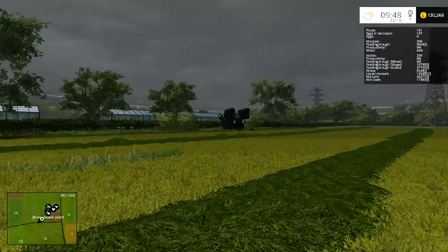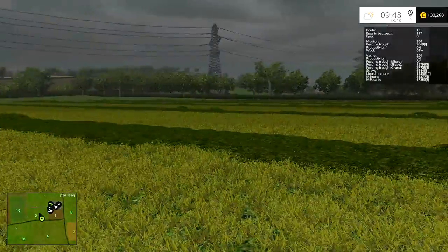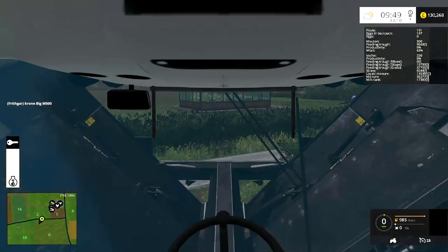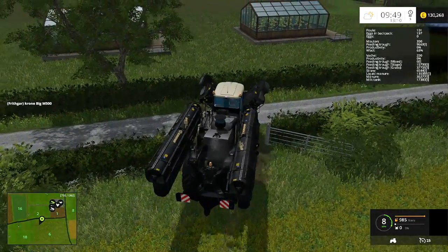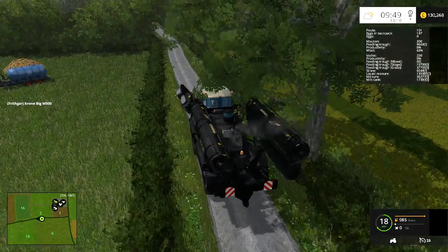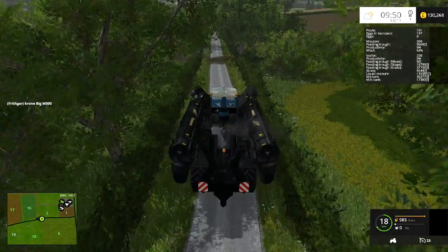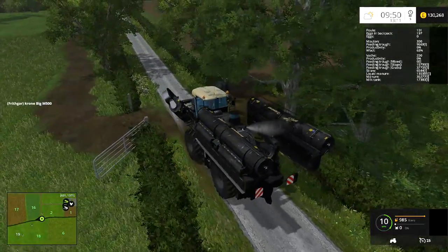Here is our wonderful Krone Big M. I'm going to whiz this one up the road and get started on the next field - it doesn't take very many passes to get through these little fields. Starting this up, and what's it like when these mowers are up? Dreadful - you really can't see very well. So this is definitely more of an out-of-cab kind of experience, not quite the same as an out-of-body experience but probably not too far off.